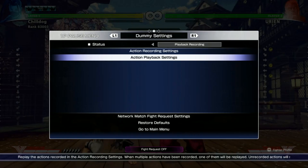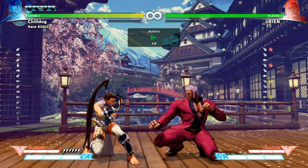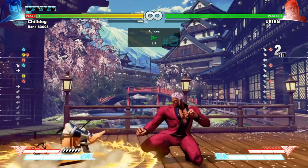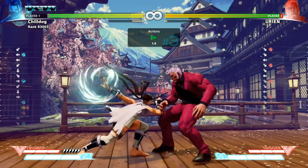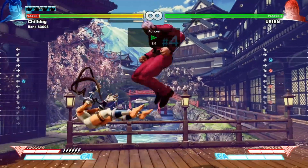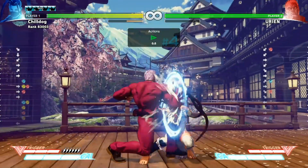The second thing I want to talk about is punishing his crouching heavy punch. Kind of scrubby Urien players love to throw this move out all the time because if it hits, it leads into huge damage because it launches. But on block it's unsafe. So what a lot of Urien players like to do is cancel it into the knee drop, so then if you go for the punish, you can get hit by the knee drop and it's a big pain.